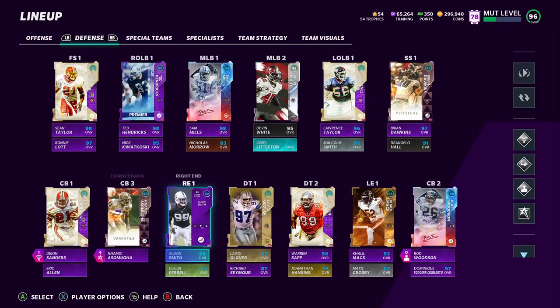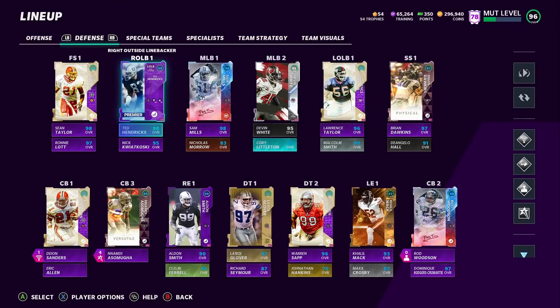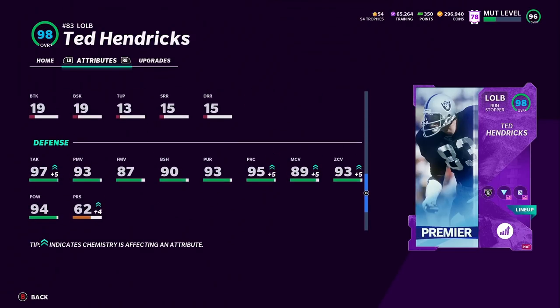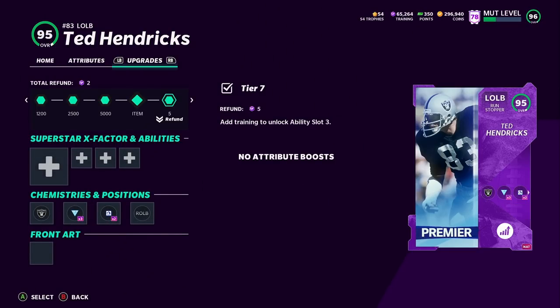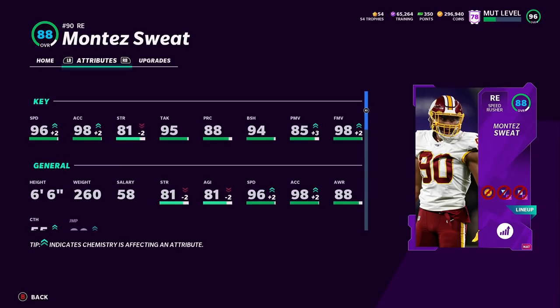Nnamdi and Justin Reed are pretty much my lockdown guys. Rod Woodson and Deion Sanders are going to do a good job too, and we have Sean Taylor and Brian Dawkins over the top. I'm going to rush with Lawrence Taylor and Ted Hendricks — I really love this card. He's 6'7", 93 speed, and if you look at the hidden stats — finesse move, power move, 93 zone — there's really no weakness in Ted Hendricks. I also use Montez Sweat at D-tackle; that 96 speed is going to get it done.